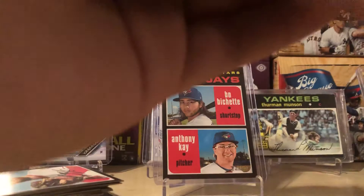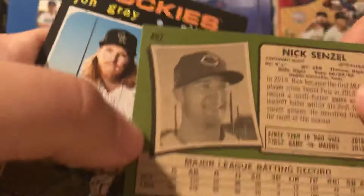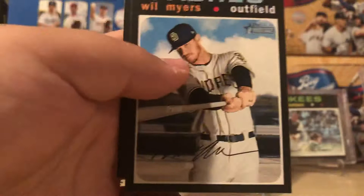Christian Stewart, Dexter Fowler, Eduardo Rodriguez, batting leaders, Nick Senzel — that is a short print of Nick Senzel! Pretty nice looking card. John Gray, JP Crawford, Will Myers, and Jason Kipnis. Just double checking if there's another short print hiding in the pack — no, there is not. Pretty nice short print though, Nick Senzel. Decent looking card.